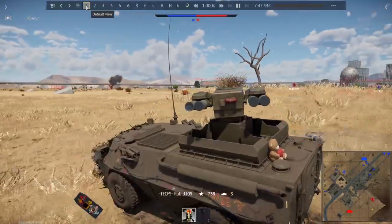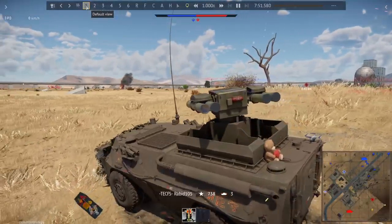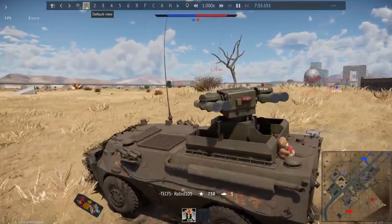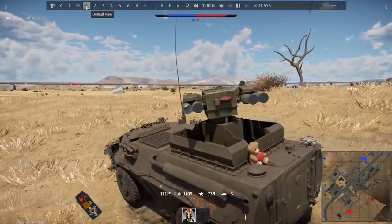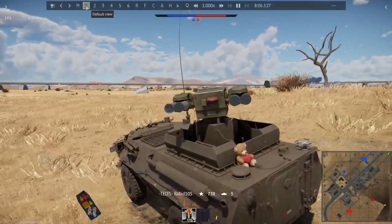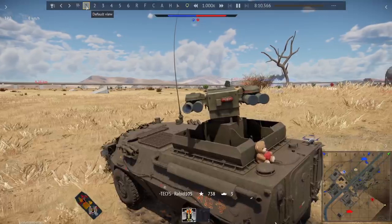So we're at three kills, repairing our damage. At this point it's becoming very obvious our team is just not doing well A-side, and in fact our team is doing so poorly A-side that the entire enemy push is A-side. So it's like, alright, we have to pull people B-side or we're gonna get screwed here. That's kind of our only option. Up to three kills, not too bad.